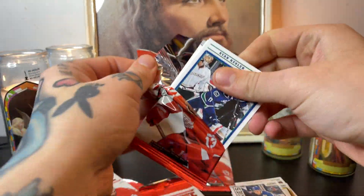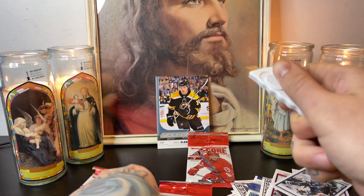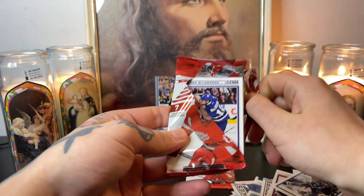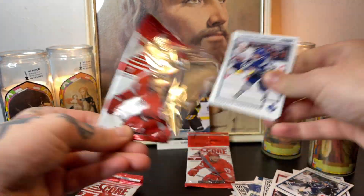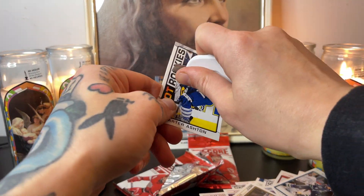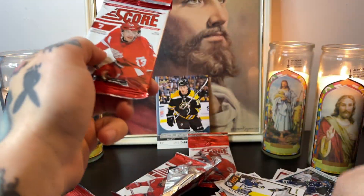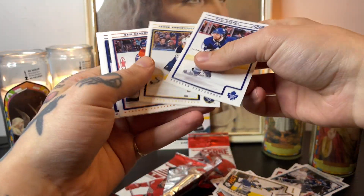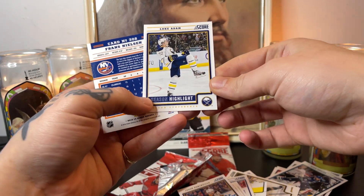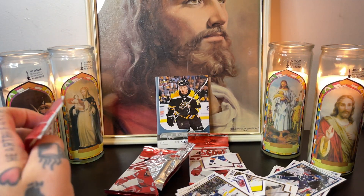Pack number two, pack number three. I don't know what the other one is gonna have, but this is the worst box I've ever seen opened. Again — Carter Ashton. The box cutter works really great Jason, it was the perfect video for this. Jason's my buddy at Dollies, also Jason Palmanville. This box is flying all over the place — Luke Adam, Franz Nielsen. I'm heated.